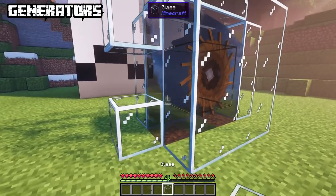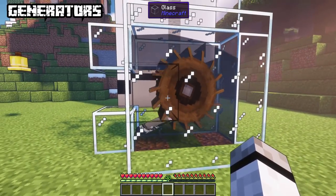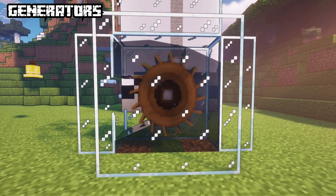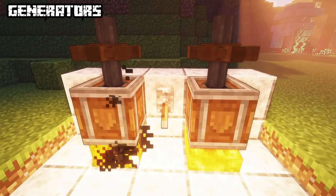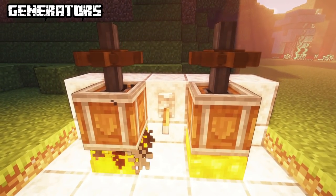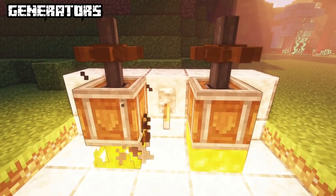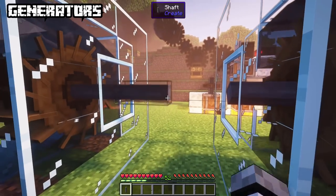Before you can start your crazy contraptions you need power, or how the mod calls it, rotation. There are various ways to start getting power. These blocks are called generators. You can use multiple ones at once to achieve greater power. Generators that face different rotations won't work together.